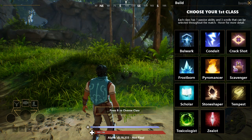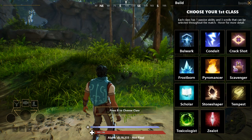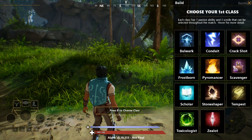We'll talk about classes in general just in case this is your first video. When starting a match, you'll have a choice of 2 classes from a list of 11. Each class has 1 passive ability and 3 scrolls that can be selected throughout the match and enhanced between level 1 and 3 by obtaining skill points from a shrine.